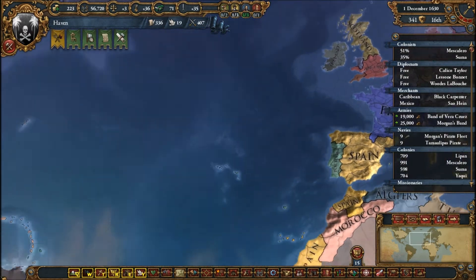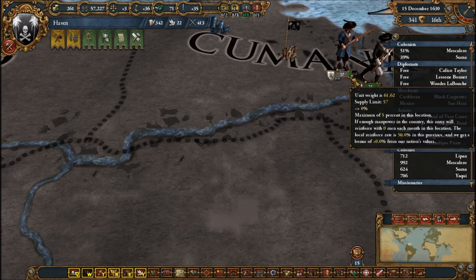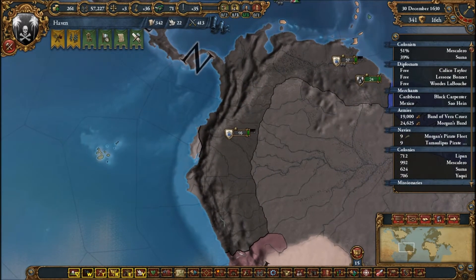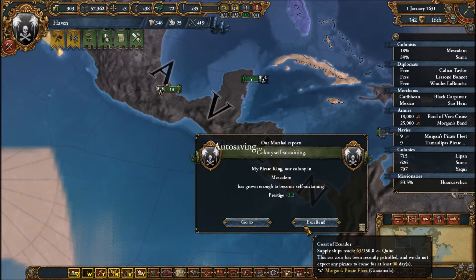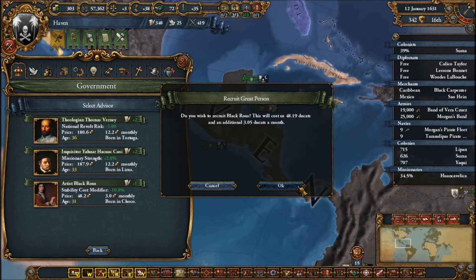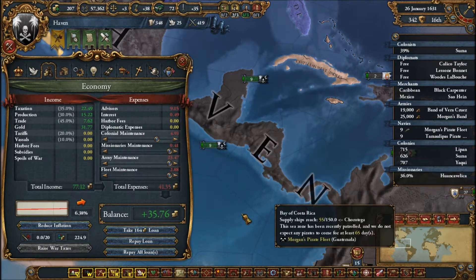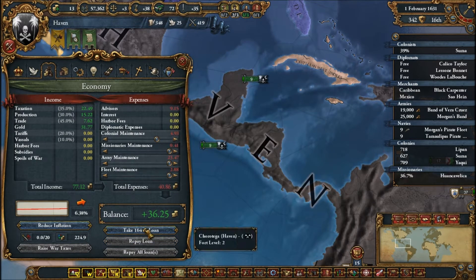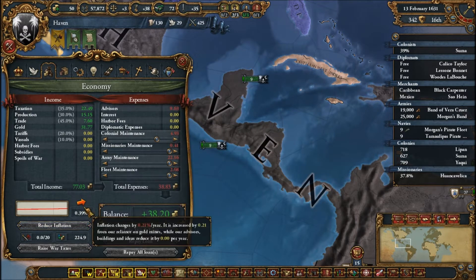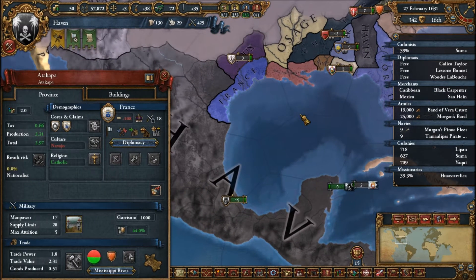On a side note, Austria has become a huge blob and they're kicking everybody's ass. Holy hell, the Austrians are kicking ass. A colony became self-sustaining — excellent. Let's pay back the loan and reduce inflation. I'm now making around $38 a month.